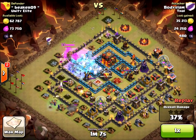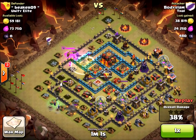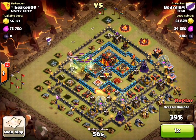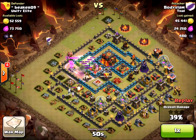His barbarian king's dead and he's only got a golem, a PEKKA, and a weak archer queen — like level 21 or something. This isn't looking so good. Now my defending heroes are going to come out. Barbarian king isn't going to put up much of a fight, but the archer queen's still there.